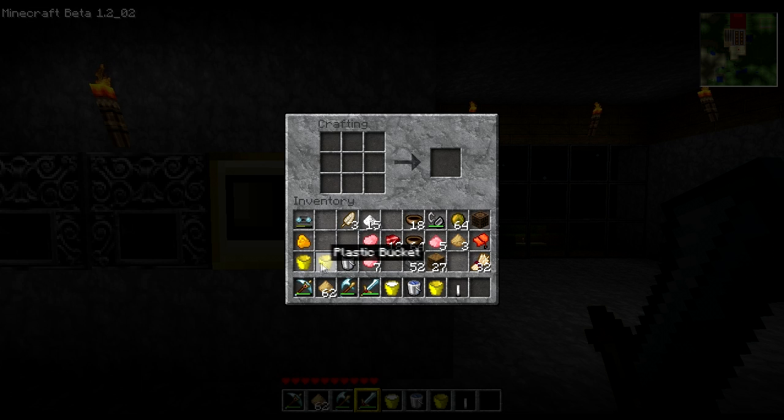You can take a plastic bucket — a plastic bucket is made by placing three plastic balls in the crafting grid. I already have four plastic buckets so I won't make another. To create a clear plastic ball, you simply put a plastic ball inside the crafting square. I'm going to grab about 30 of these because you need them in other recipes as well. These clear plastic balls are used quite a bit.